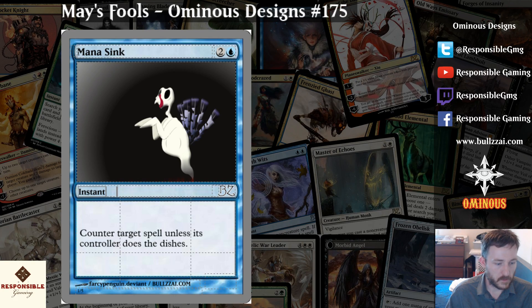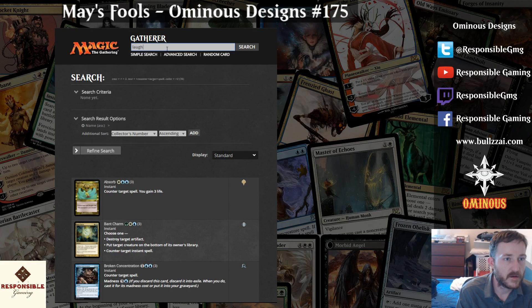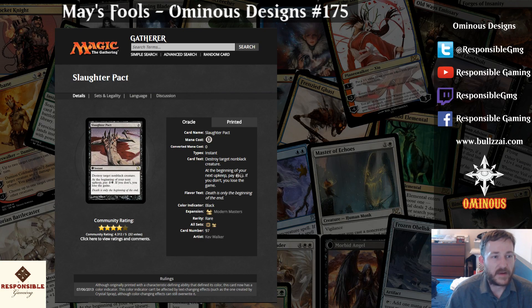Moving on. The second card is going to be called... Laughter... Laughter-pact. Words are hard. English pronunciation — boo. Laughter-pact. Slaughter Pact — and now you get it! I'm not a native speaker. Slaughter Pact, and now you get it. I think it's funny.